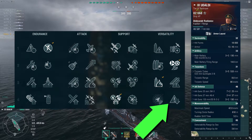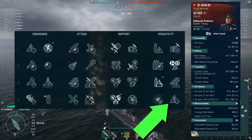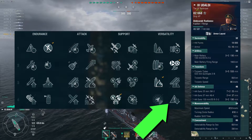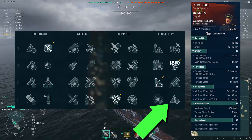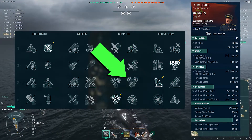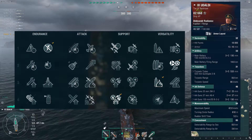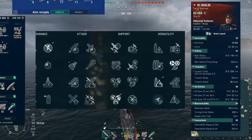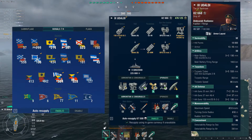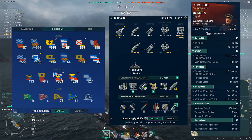With the Concealment Expert captain skill, I believe it will bring that concealment down by almost another kilometer, which will transform this Udaloy into a real threat. Other skills I'm interested in are Adrenaline Rush, then it's a toss-up between Superintendent for more speed boost and smoke, or Survivability Expert to increase my HP pool. Modules are aiming, reload, and concealment, with premium consumables and flags for speed, anti-detonation, and fire and flooding damage.